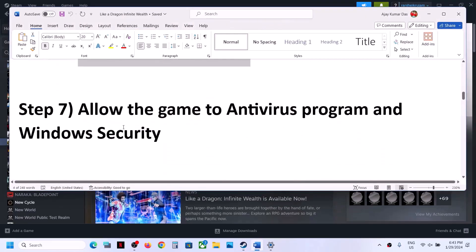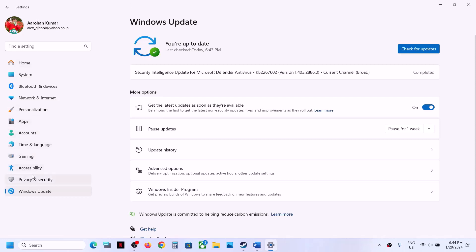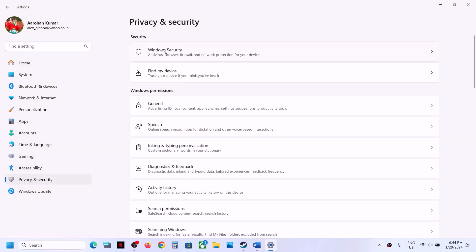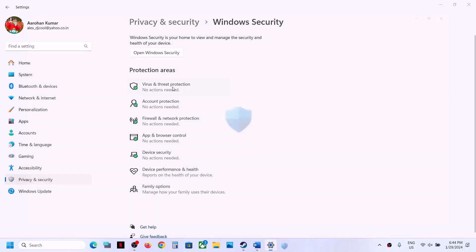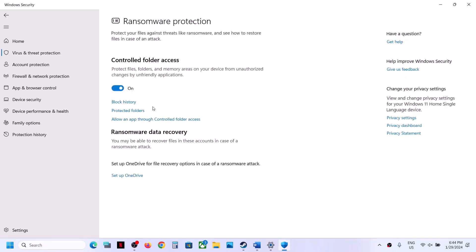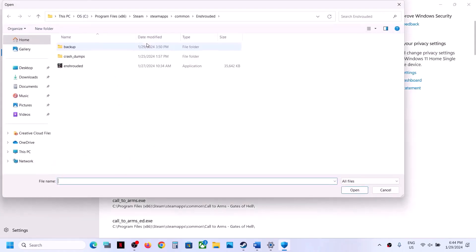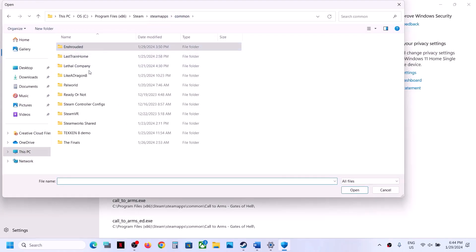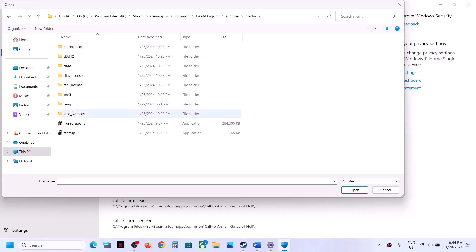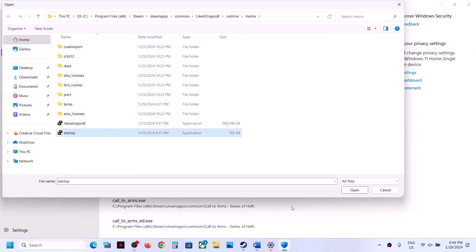The next step is to allow the game exe file through your antivirus program. If you have a third-party antivirus, make sure you allow the game exe file. If you are using Windows Security, open Windows Settings, go to Privacy and Security, click Windows Security, then Virus and Threat Protection. Scroll down and click Manage Ransomware Protection, then Allow an App Through Controlled Folder Access. Click Yes to allow, click Add an Allowed App, then Browse All Apps. Go to the game installation folder, open the game folder, select the game exe file, and click Open. Repeat this to add the second exe file as well.